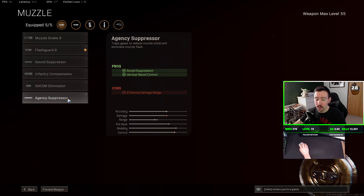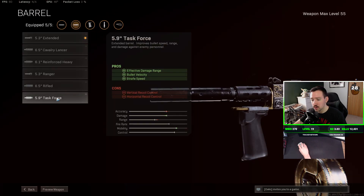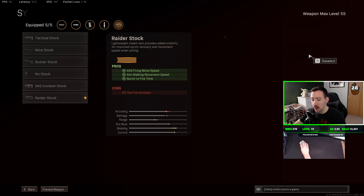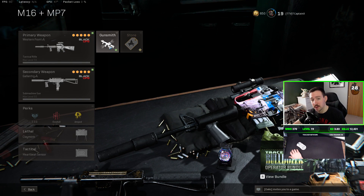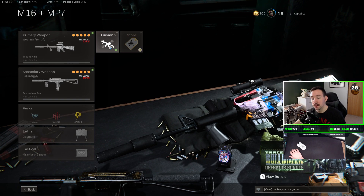I'm pairing the M16 with a MAC10. The MAC10 has changed as well — you can probably still use the agency suppressor on it for now. Don't use the task force barrel on the MAC10 though because it really hurts your recoil with negative vertical and horizontal recoil control. I've been using the extended barrel because it only adds bullet velocity with no negatives. A lot of these barrels slow down movement speed, which I don't want on an SMG. I'm also running the field agent grip, 53-round drum, and the raider stock — that's a happy middle ground between the SAS for strafe speed and no stock for sprint-to-fire. That's my current recommended M16 loadout. Note: the gameplay coming up is before the update, so your loadout will change slightly.